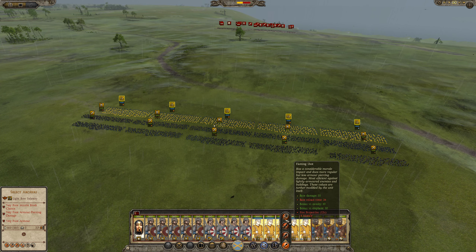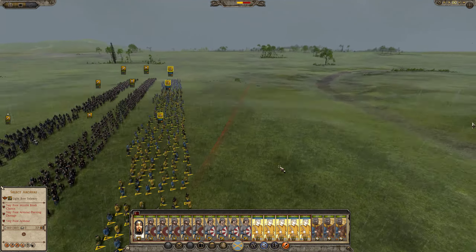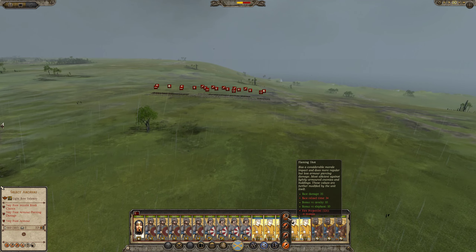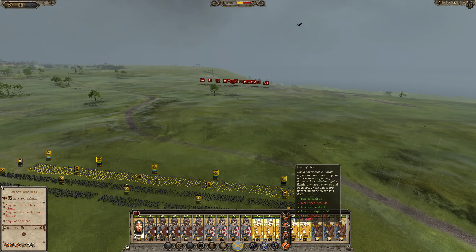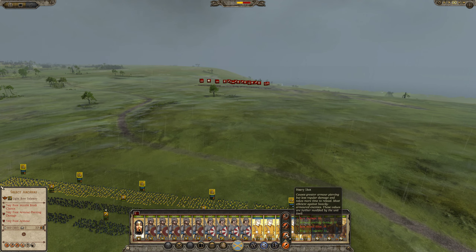Flaming shot — there is a bonus versus cavalry and elephants. We're not fighting against elephants. Base reload time is 34 and fire projectiles 12 seconds, minus 4 morale. Also, it's raining — I think that affects the flaming shot. I feel like there should be information that there are debuffs to the flaming shot in rain. Heavy shot causes greater armor-piercing but less regular damage and takes more time to reload — most efficient against heavily armored enemies, these values further modified by the unit itself.